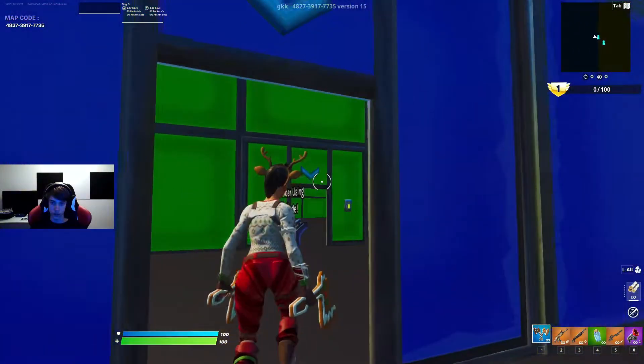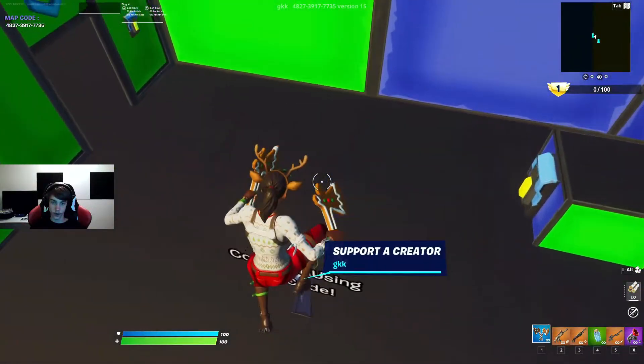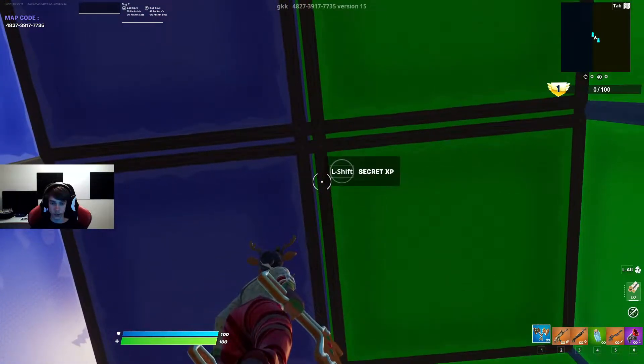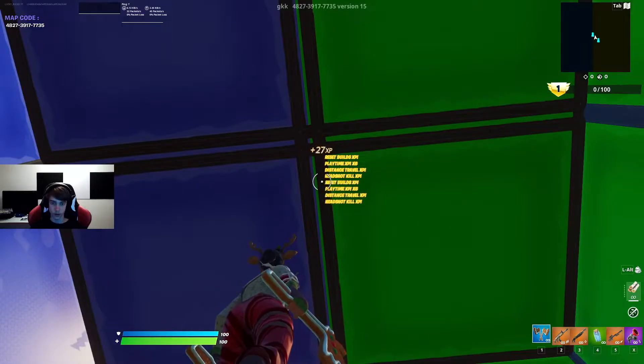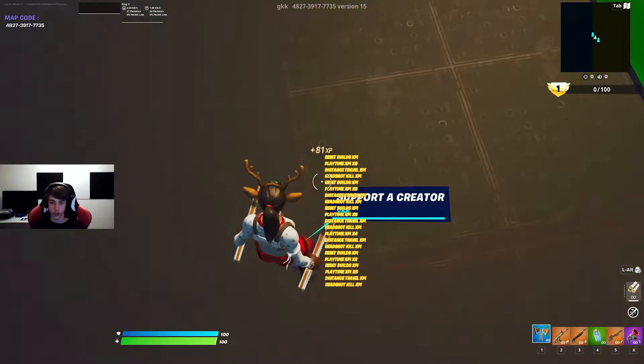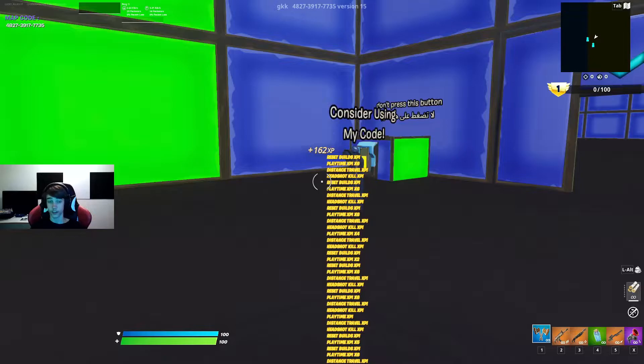Just go down here, in here. Stand on top of the... use creator code. And if you look in the right place you'll see the secret XP. There you go — you can just stand here and farm XP. Yes, you can do it while you have K.